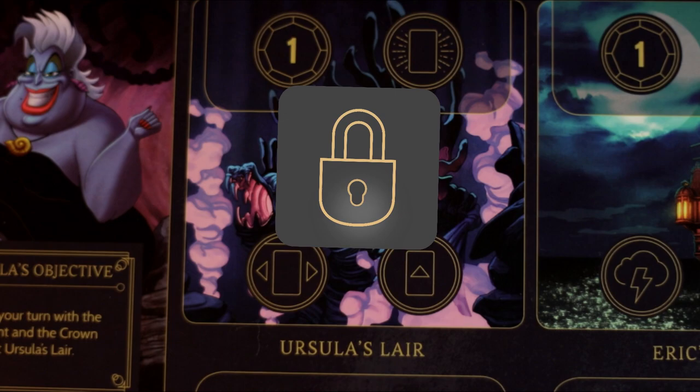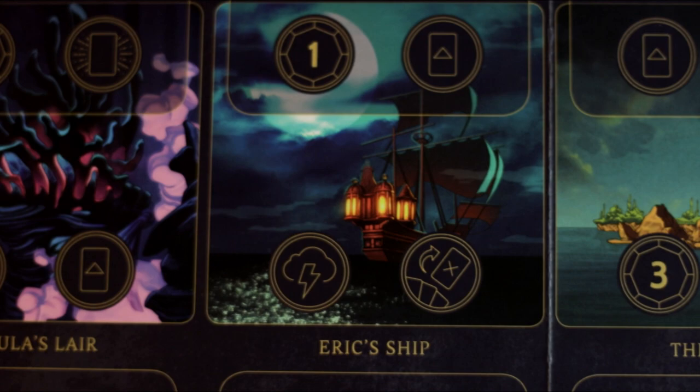Eric's ship is a nice spot early game to make use of her discard ability while still being able to fate and slow down your enemies, and cycle through your deck. The shore is an amazing location that provides good power income and also the ability to use up or discard your cards. This will likely be the spot you want to spend the most time, unless a hero is covering the discard ability — in that case, spend most of your time at Eric's ship.